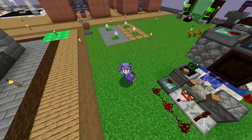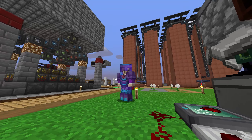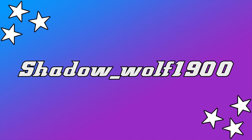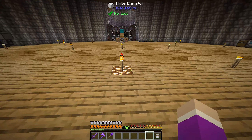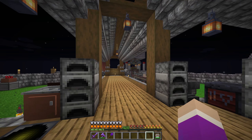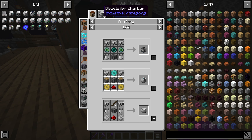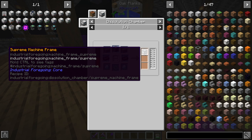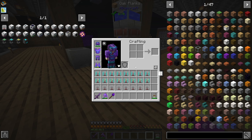Hello everybody and welcome back to SkyBees. In this episode we set up a tree farm, runic altar automation, and ether gas production. Today we're going to be setting up a tree farm and automating Botania runic altar crafting, because we're going to need that for setting up the mycelial generators later on. We'll automate simple machine frames, advanced ones, and maybe even supreme machine frames. We'll also set up a wizard farm for ether gas, then do the full auto crafting system using the disillusion chambers next episode.